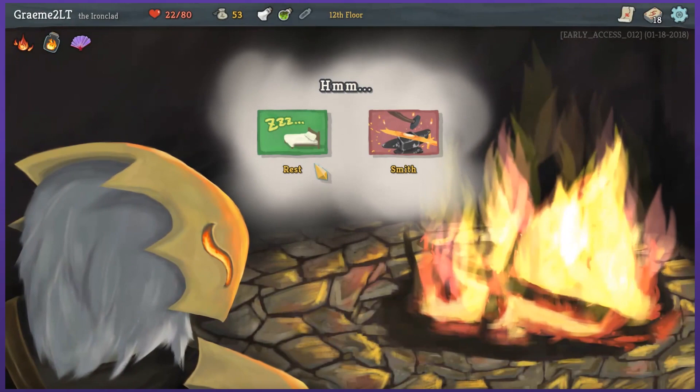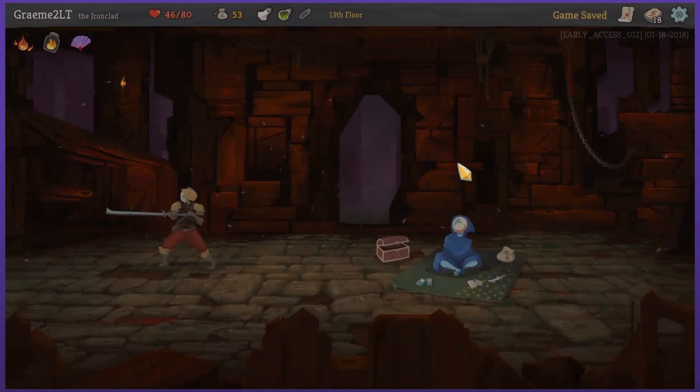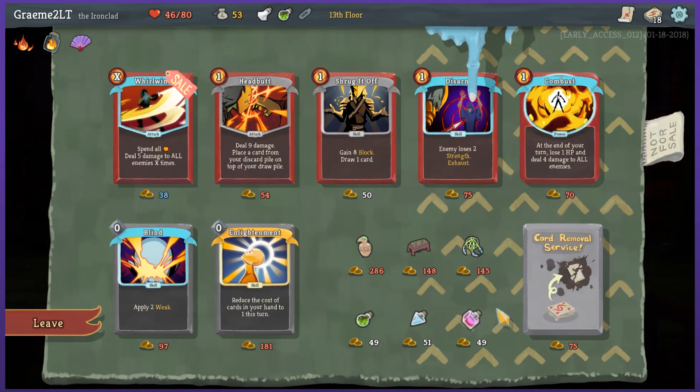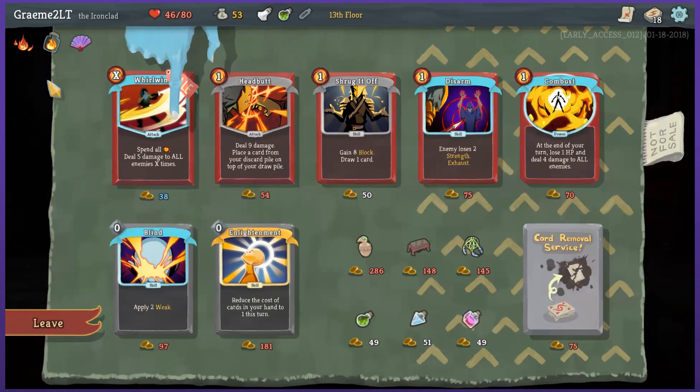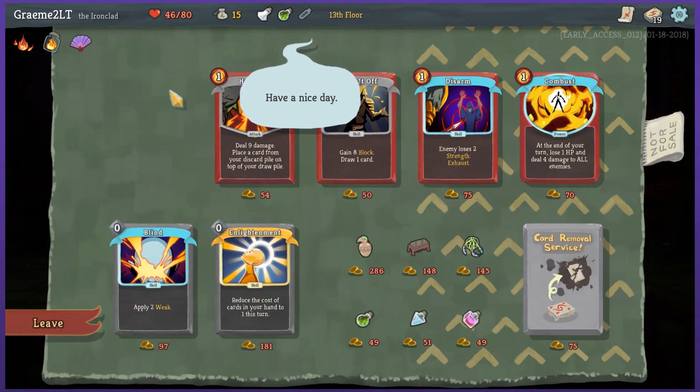Holy shit, I made it to a rest. This will be good. Heal 30% or upgrade a card — yeah, heal please. Definitely a hard yes to the heal. No other option is really gonna cut it. I didn't accumulate enough gold to really do anything else here. Oh, there are things on sale so I could afford something. Apply 3 weak, block, poison. This guy — Whirlwind: spend all energy, deal 5 damage to all enemies X times. What is X times? It's random maybe? Let's just give it a try.